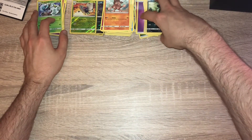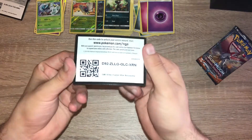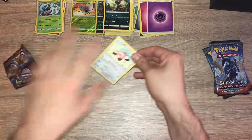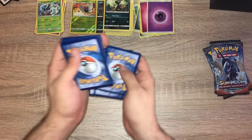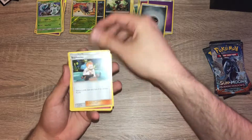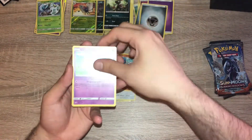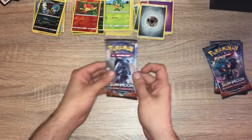Let's hope the second box saves it. You've already seen what comes in the box so we'll go straight to the packs. Box two, pack one: steel energy, Sophocles, Rimbombee, Rimbombee, Wishful Baton, Stufful, Noibat, Zubat, Espeon, Pansage, Pancham, a reverse holo Pancham, and a Malamar non-holo. Need these packs to pick up.